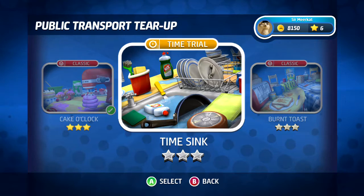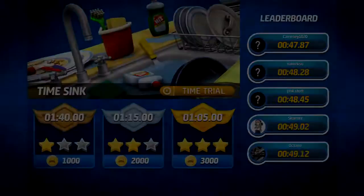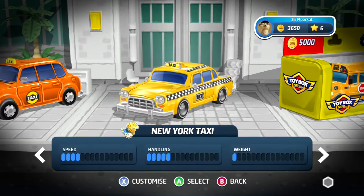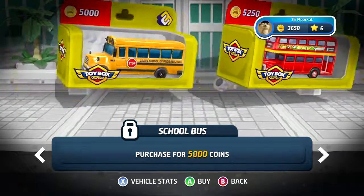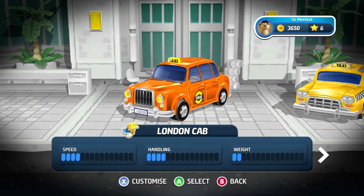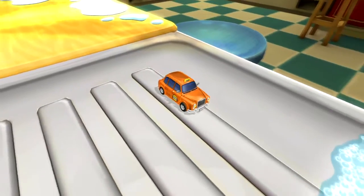So there are hidden shortcuts. Oh, that's different — a time trial! I need to do a 1:05. Let's do it then. I don't even have the stats for the vehicles, so I think I'll just unlock them one by one for the fun of it — not really focused on speed difference. Beat Hammerhead from public transfer tier — okay. I'm still gonna go with the London cab because it weighs less and it's been working well for me.